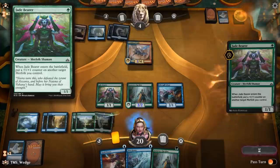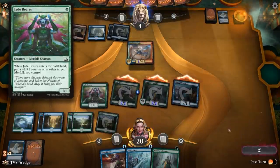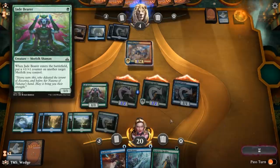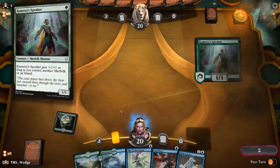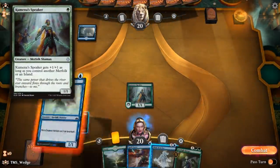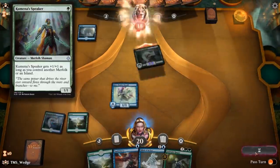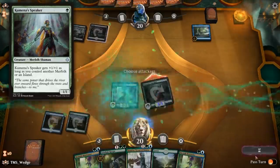We'll begin with the bottom of our curve. Three Jade Bearer and three Kumena's Speaker are both correct — both are solid in this deck. Jade Bearer isn't all that flashy, but it will bring two power and toughness for one mana a lot of the time, and that works for us. We're all about being aggressive. Kumena's Speaker is straight gas — almost always it leads to a 2/2 on turn two when you attack for the first time, starting the clock on the opponent quickly and absorbing early removal spells as opponents begin to panic.